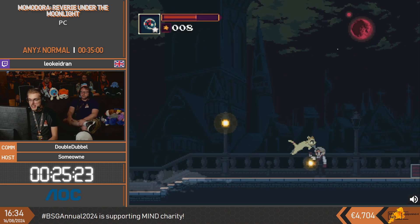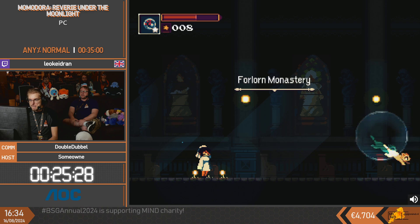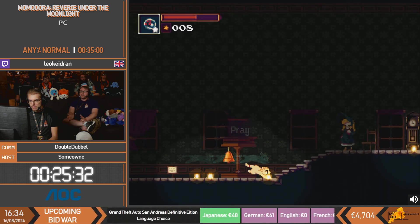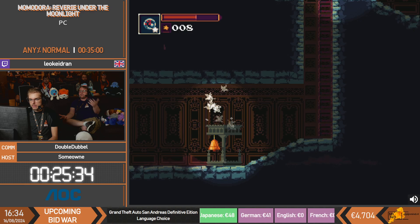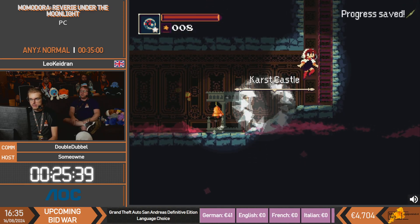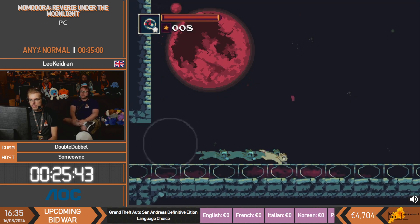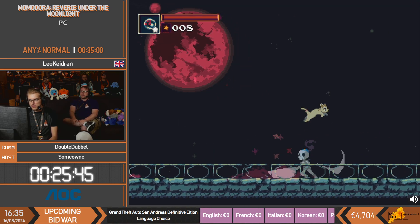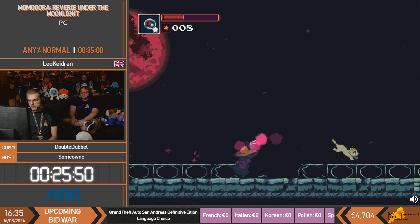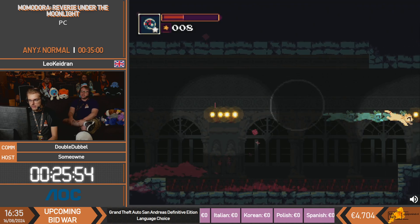Now we're going to navigate all the way back to the bell in the Monastery, because we need to warp back to the area we just warped from. This bell we've constantly been warping to happens to also be the closest to this. Leo used the Bachman Patch here earlier to hit a switch that you would otherwise have to go around - using the Bachman Patch not just for fights, but also for navigation. Reiterating how vital the Bachman Patch is as an item.